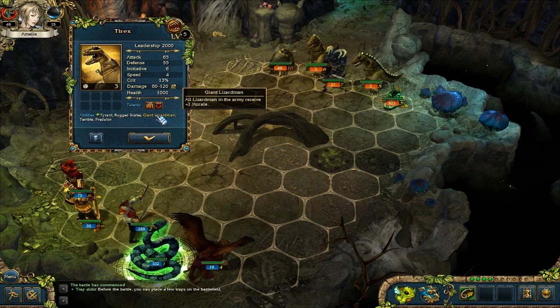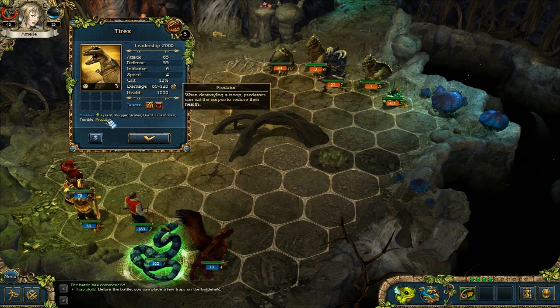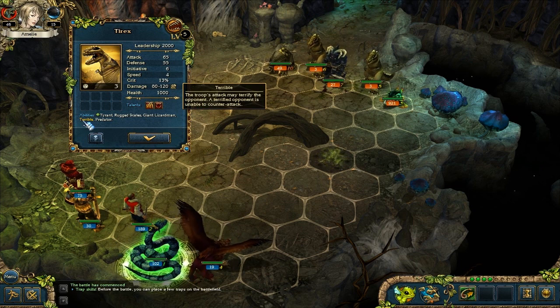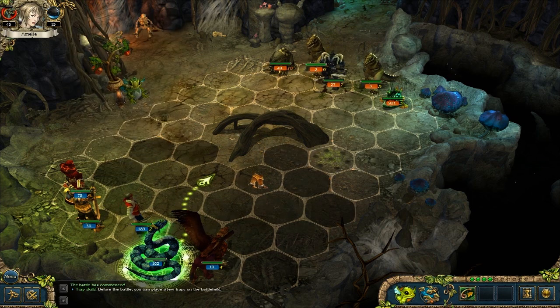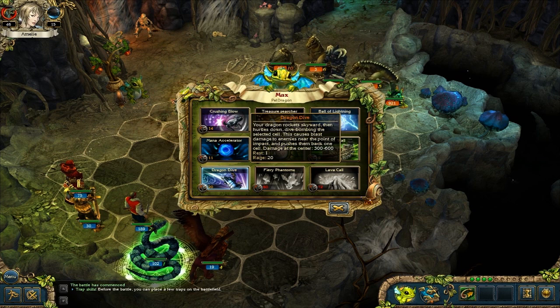Rocket skills, we know this one. Giant Lizardmen - all lizardmen in the army receive plus one morale. Predator - when destroying a troop, predators can eat the corpse to restore their health. The troop attack may terrify the opponent. A terrified opponent is unable to counter attack. Man, these are nasty. Well, we do have a lot of rage, so let's see what we can do with this.